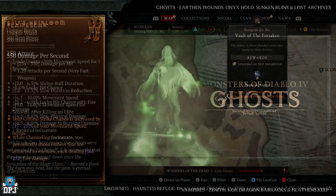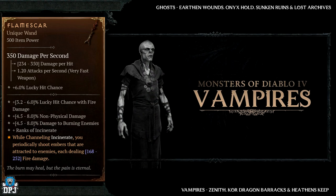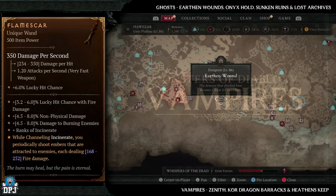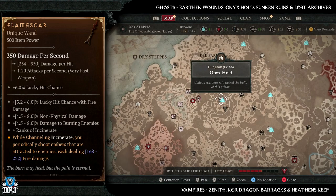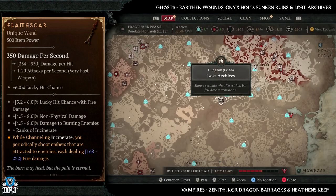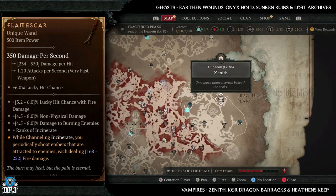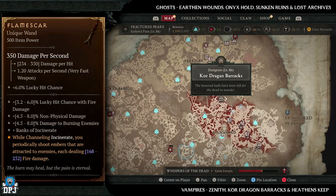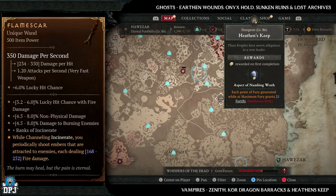Next up we have the Flame Scar. This has increased drop chances from ghosts and vampires. For ghost dungeons look out for Earthen Wounds, the Onyx Hold, Sunken Ruins, and the Lost Archives — four great dungeons, with Onyx Hold probably being my favorite. For vampire dungeons we have Zenith, Core Dragon Barracks, and the Heathen's Keep — three great dungeons with plenty of vampires within these.